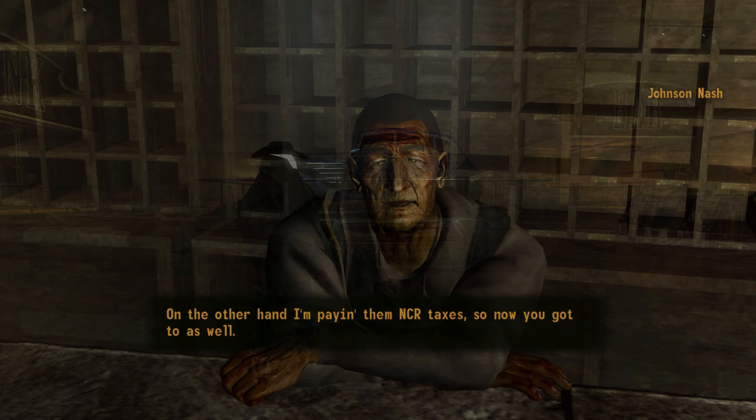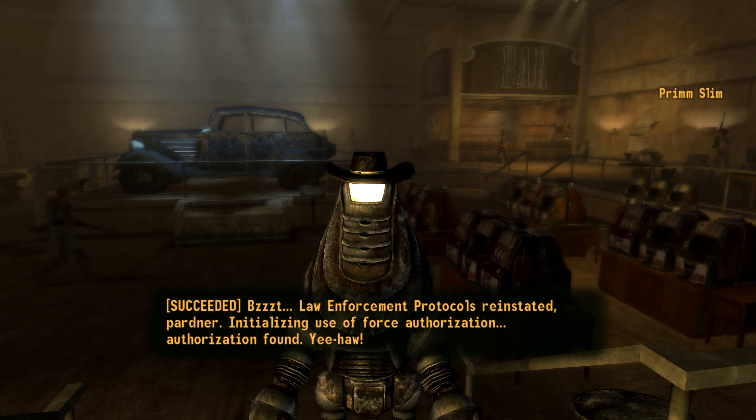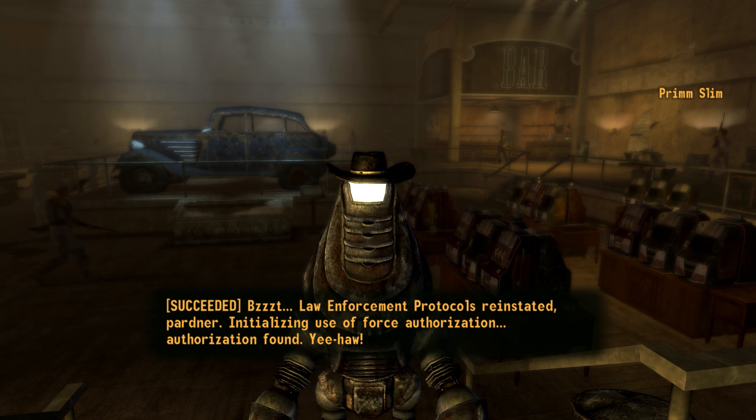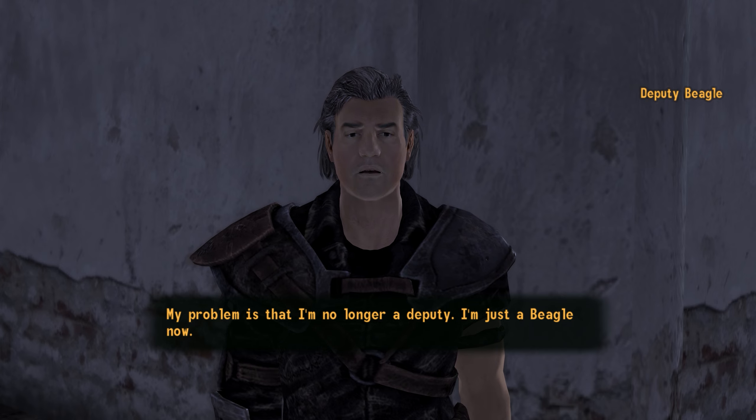Lastly, should the courier have chosen Prim Slim for the job, they would have to hack the robot's protocols or rewire some of its systems with three fission batteries. Regardless of the chosen sheriff, Deputy Beagle would be out of a job and generally upset with the courier.